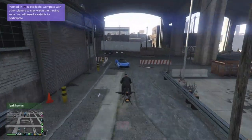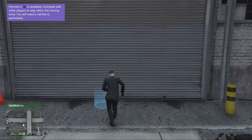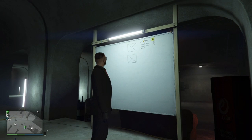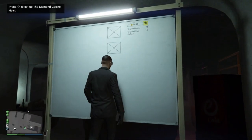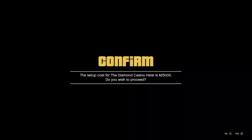Now you need to return to your arcade. Head over to your planning board and you will see it will be completely empty. Now you'll want to hit right on your d-pad to set up a new Diamond Casino Heist. You will get a message asking if you want to pay the $25,000 and if you want to continue. Click on yes.